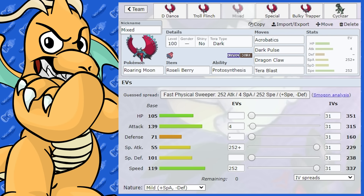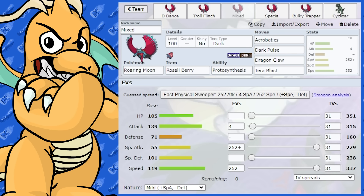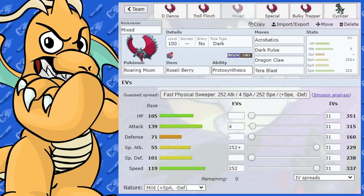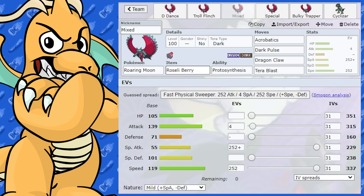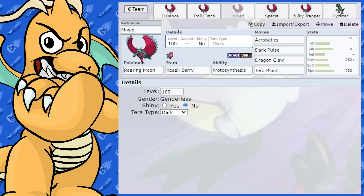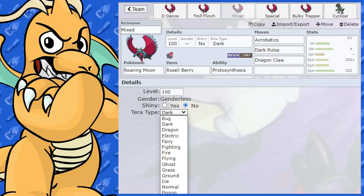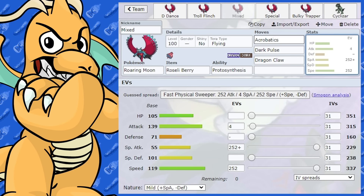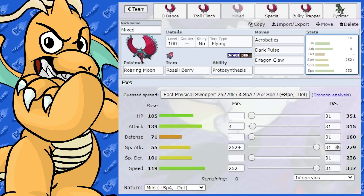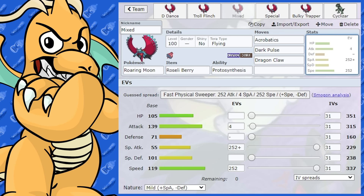Now I thought about doing a Mix set. If you've played competitive for a while, especially in past generations, I'm sure you've used Mix Salamence. I've given it Roselia Berry, which is going to power down those super effective Fairy-type moves — sort of like a Yache Berry Salamence throwback. So we've got Acrobatics, and this one is Tera Flying. We've got Dark Pulse, and the EV spread is Max Special Attack and Max Speed, Mild Nature, so we don't want to drop that attack.